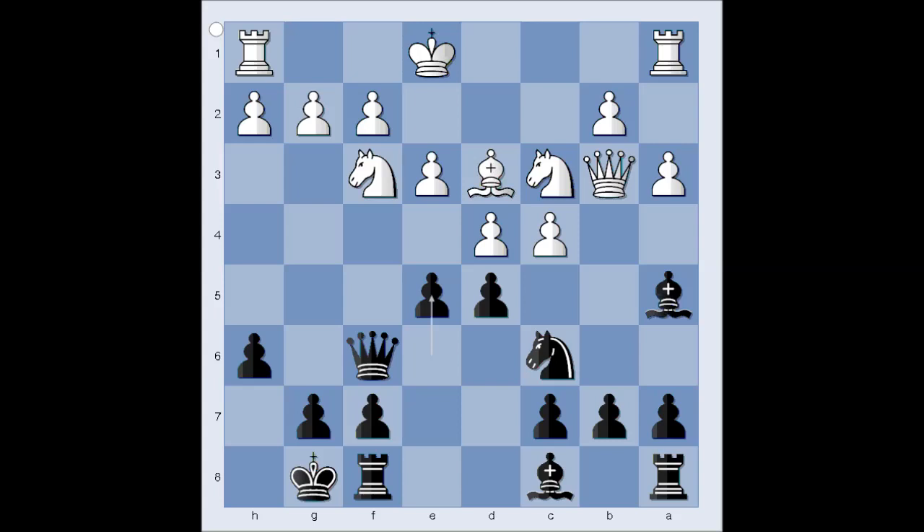It was in this position when black played e5 that white made a bad choice. He forgot about his king's safety and captured the wrong pawn. He should have captured the e-pawn. Interesting, isn't it? And that is all. I hope you enjoyed watching this video. I wish you good luck with your chess, and bye for now.